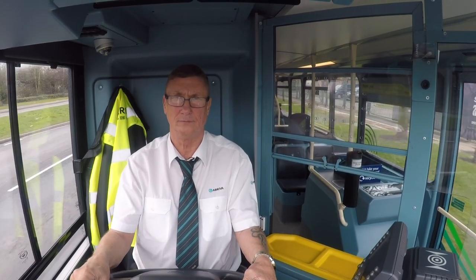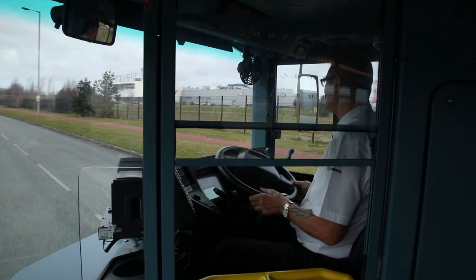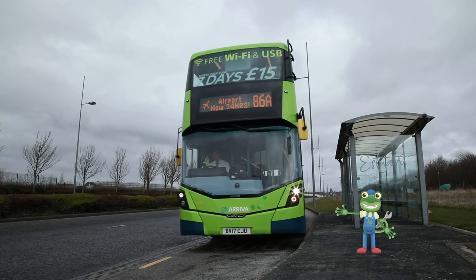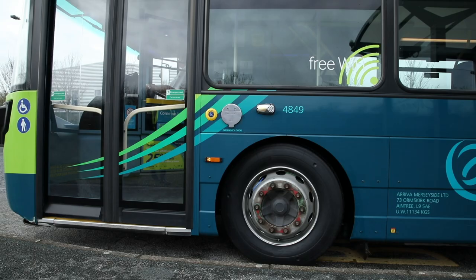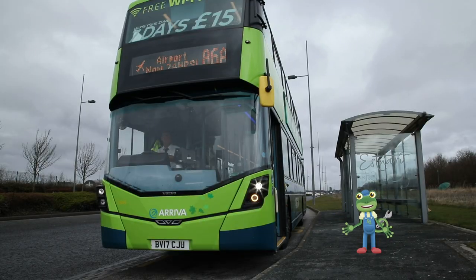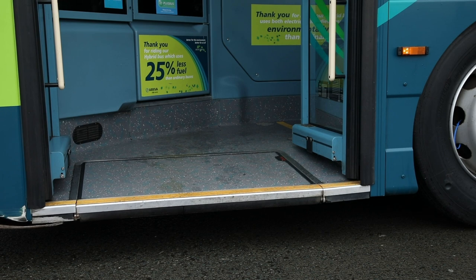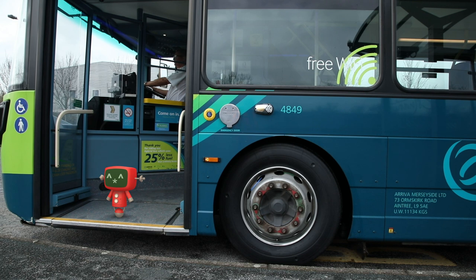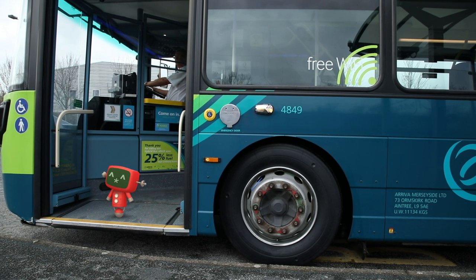This is Brian and he's the driver of this bus. He sits in a place called the cab. Here it comes now! Brian presses the red button and the doors fold open. This bus is special because it can move up and down to let people get on more easily. Red Mechanical, where have you been on this bus?